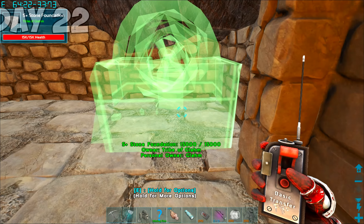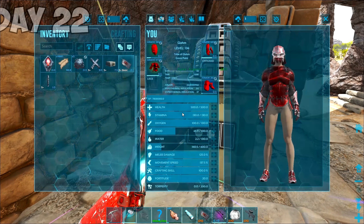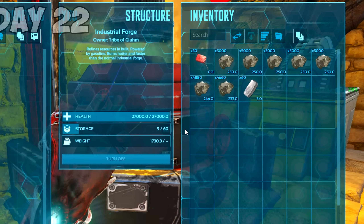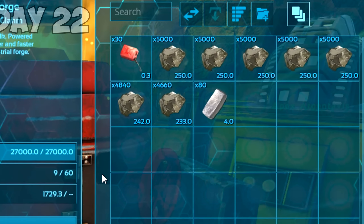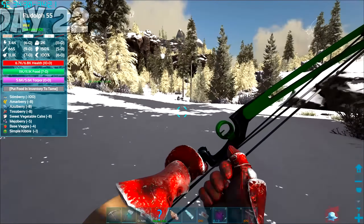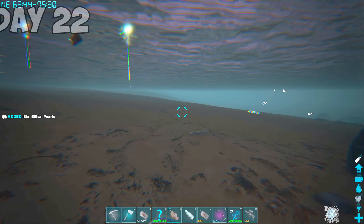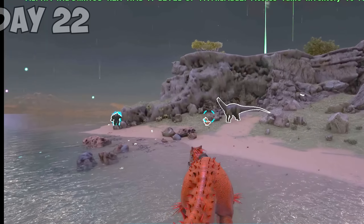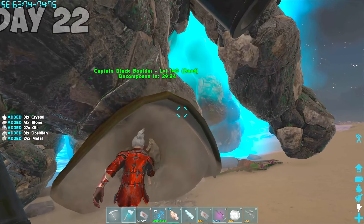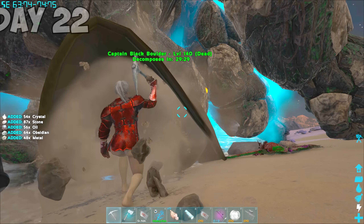On day 22, I crafted a generator so I could work comfortably at night. Now that I had electricity, I also made a Primal Industrial Forge — it's supposed to smelt metal faster than the base Indy Forge, and yeah, it's pretty good. Then I went out and tamed another Rudolph. My Argy was good, but I wanted something to be able to cross the map in seconds instead of minutes. As night fell, I went out and gathered a lot of Silica Pearls so I wouldn't have to worry about it for the rest of the playthrough. And oh look — it's the Captain. You sure do give a lot of good resources.